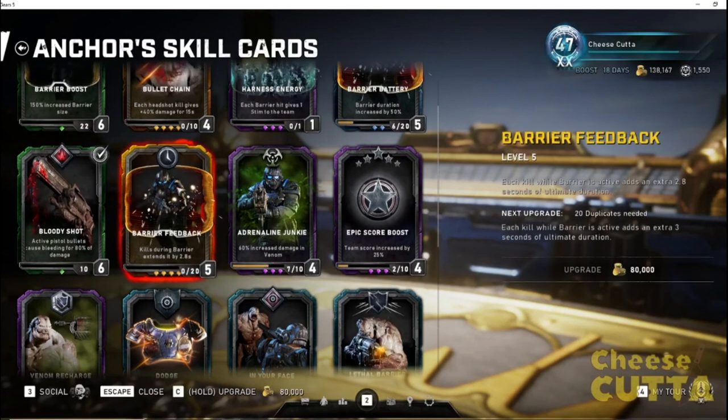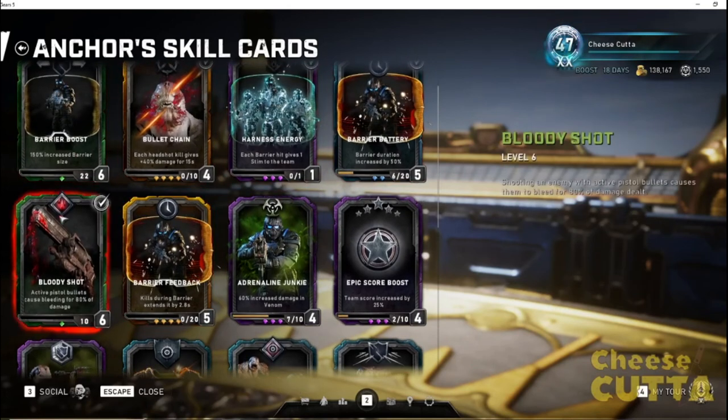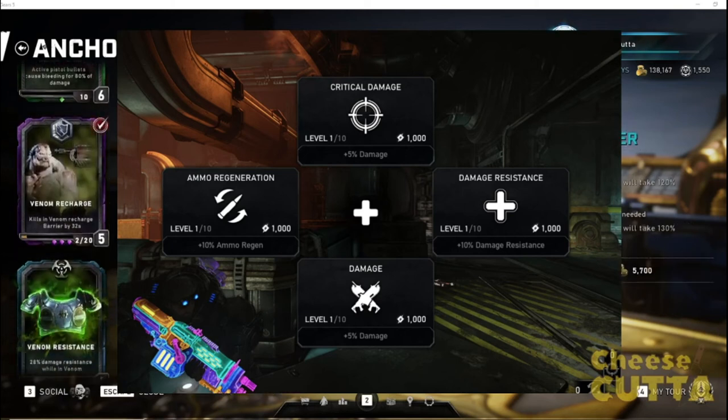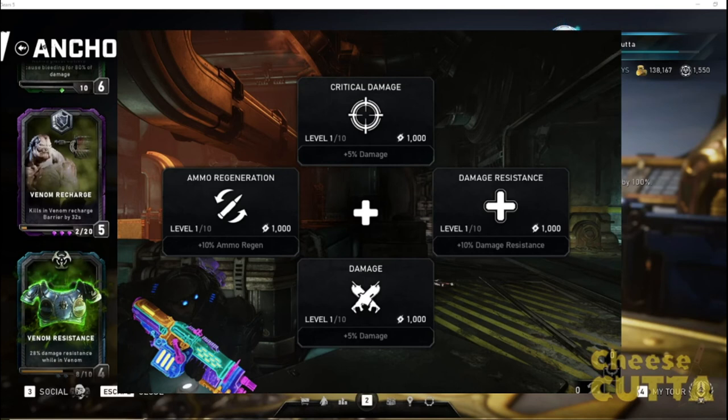Now let's look at his perks. This was changed as well. He has Critical Damage, which goes up to 50% — outstanding when stacked with Bullet Chain. He has Damage Resistance, which goes up to around 30%. There's also a universal Damage perk that goes up to 50%, which is useful since he starts with the Markza and a Retro Lancer — though you're really going to be using it with the Bull-Tok.